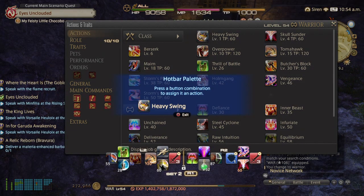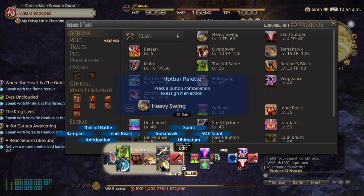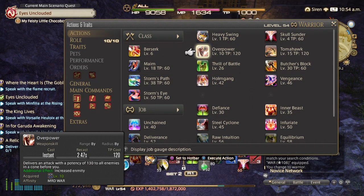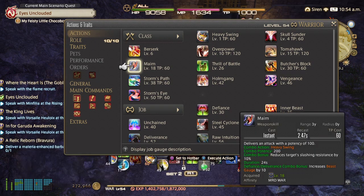I'm going to hit square, and it's going to set to the hotbar. So I'm going to start off with my heavy swing over here, and then I can set my next ability in line, which will be my skull crusher.